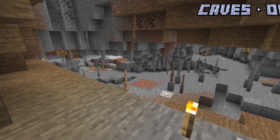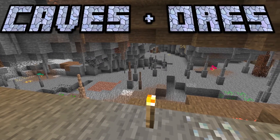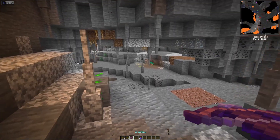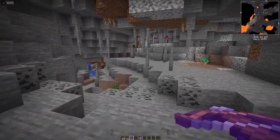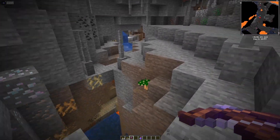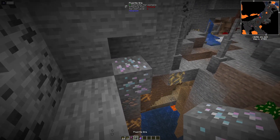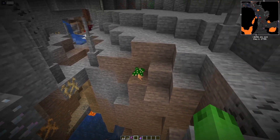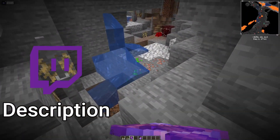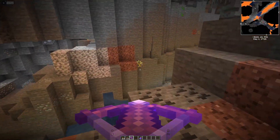Caves have also received a slight upgrade, adding stalactites, stalagmites, new cave generation, new cave biomes, and a bunch of new ores. I'm a really big fan of what they did with the caves here — you can see all the stalactites and stalagmites added. As I go around, there are new ores that can be used for new weapons and new armor, and there are also ones like copper where they add new functions like a telescope. The caves feel so much more unique.